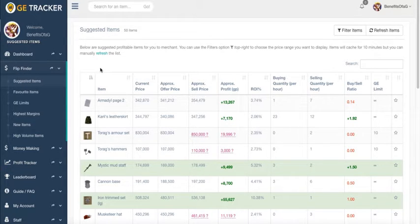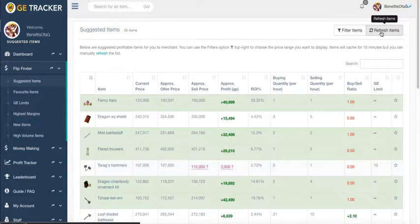Now if you're a free user, you're going to notice that you're only going to be given five items every ten minutes, so when you adjust these filter settings you're going to want to make the best use of that and make sure you pick a price range that works for you. However, if you're a premium user, you're going to be shown 50 items at any given time and you can refresh this table as many times as you want.